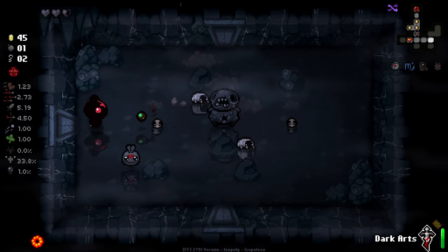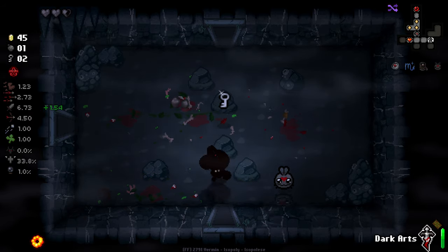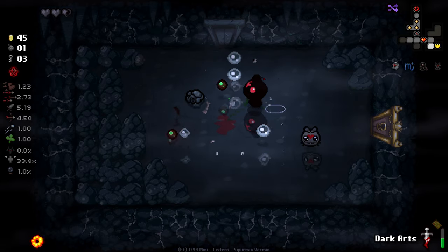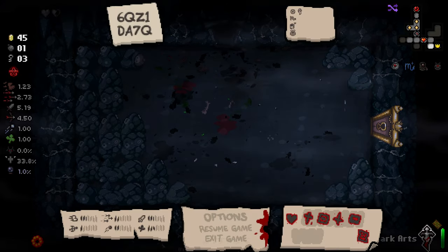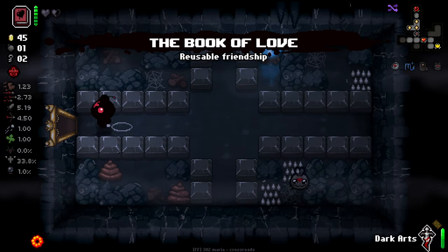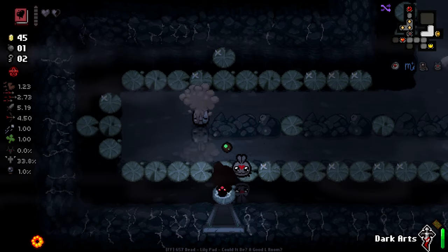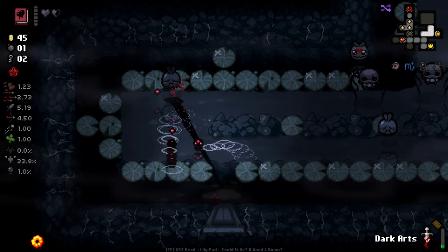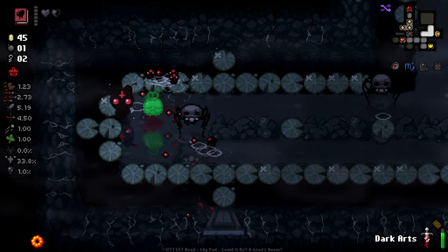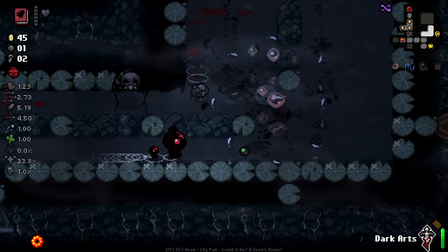At least we got some keys this time for the shop and such. At least that worry is somewhat taken care of. Hey, more than taken care of at the moment - it's given us loads. I did not know that my nuke boy would trigger on the fucking stupid bubbles. That's very, very annoying. This could be a room that we die in. This is genuinely awful. I don't even know what to say about this room - this room is fucking atrocious.